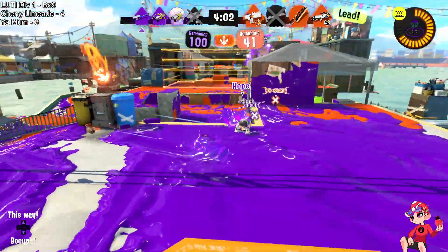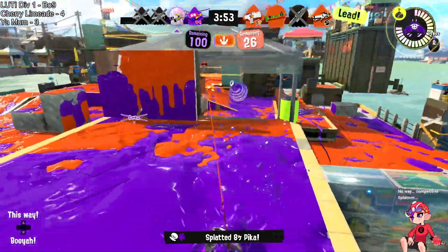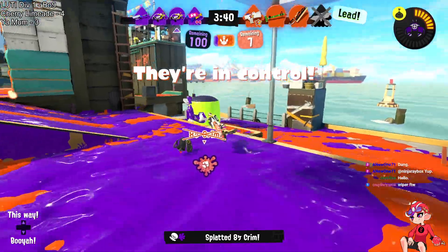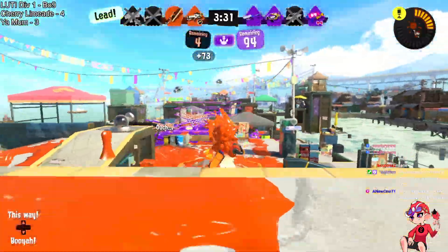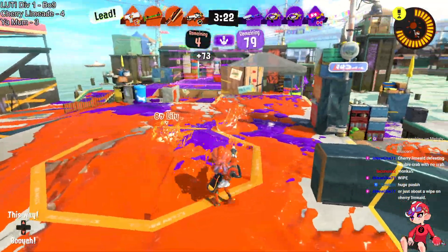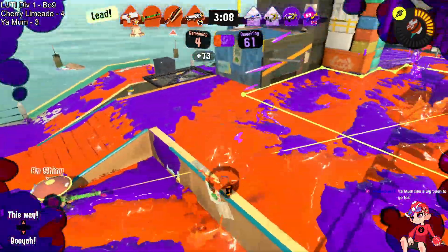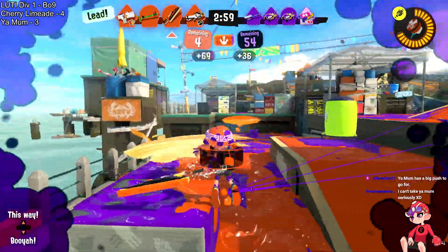Limeade pops a Booyah Bomb to stay alive. Shiny finally goes down; Your Mom has the double Crab ready to push back in. Set2 uses theirs, but they need to kill this wiper — unfortunately the wiper picks off Power first. They have the Crab, but they'll have to wait for a regroup, and by then Limeade will have their specials. One chance: here comes the Crab — it has to come up big — but it's not able to find a kill, getting immediately shredded by the bombs. A zone battle — Crim goes down. They need to paint the zone — the Tri-Strike finishes off Lily — just enough for the zone to start capping.